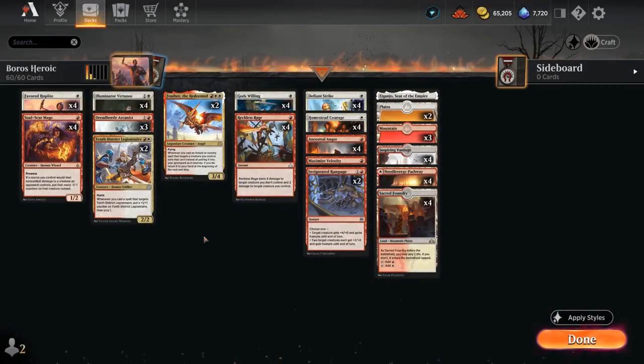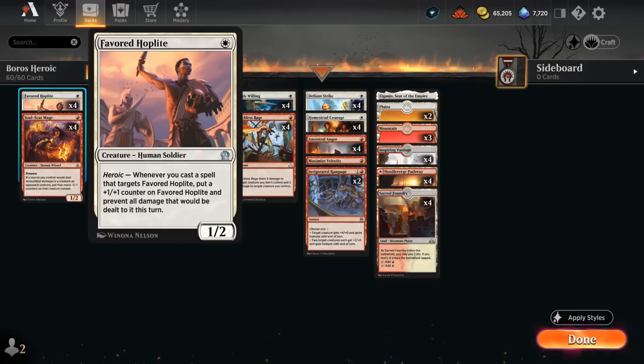Hello and welcome to another Explorer gameplay video. Today we're taking a look at a red-white heroic deck, thanks to the recent addition of Favoured Hoplite in Explorer Anthology — a one-mana 1/2 that says whenever we cast a spell that targets our Hoplite, put a +1/+1 counter on it and prevent all damage that would be dealt to it this turn.